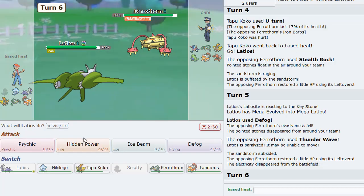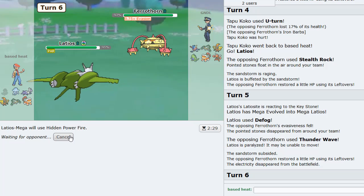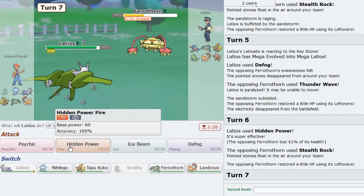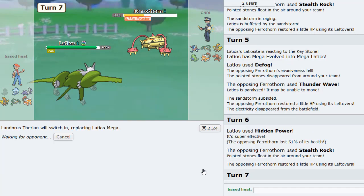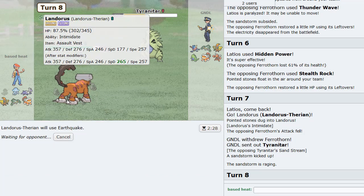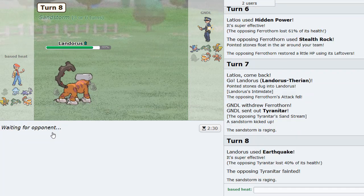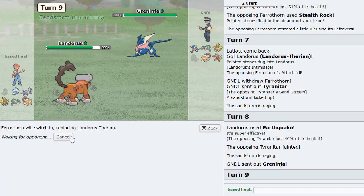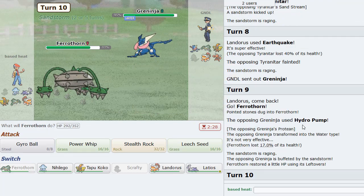Just going to Defog here. He is T-Wave Ferrothorn. Get HP Fired. And now he's going to go T-Tar on this turn I think. Yep, got him. So he's the kind of guy that expects you to overpredict, just expects you to overpredict. Hydro's. Wait, oh yeah he's Protean. Did I not see Protean before? We didn't see his first move. Yeah, so he's Protean.